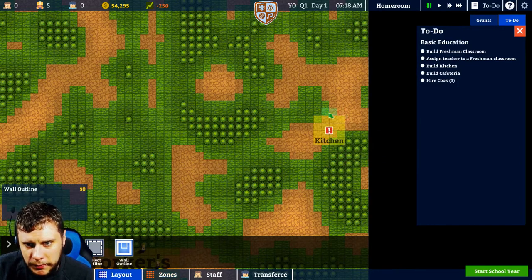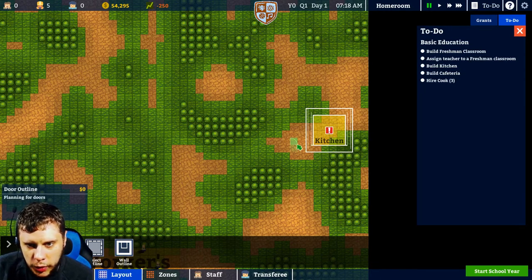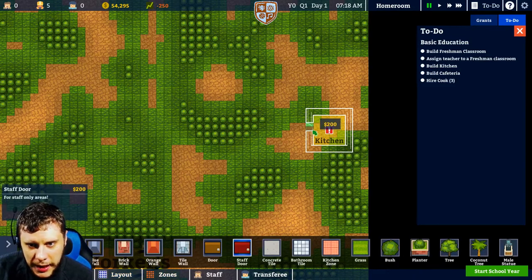Layout, wall outline. I assume the walls build roofs automatically — I'm not sure on that. And again a door. I assume this is where I should use a staff door for this one. Build a staff door.